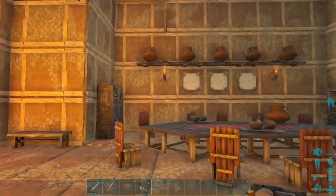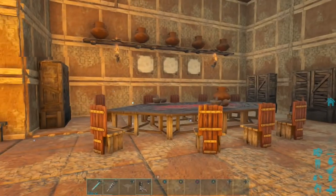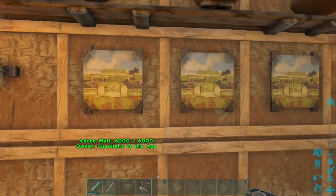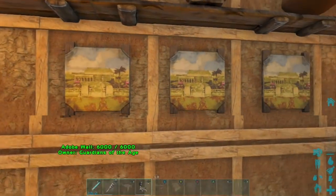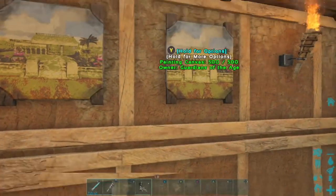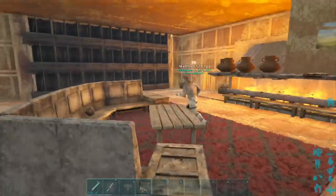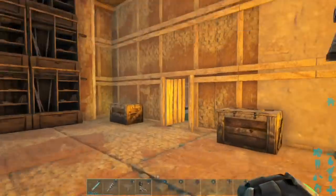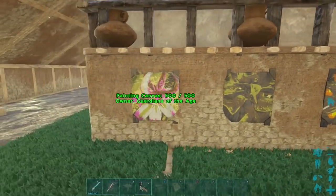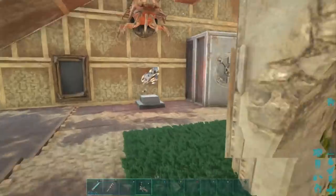Now sometimes it kind of takes a minute to load up. You can see right now it's not loading up from a distance — you get up close to it and then it loads up. So what I did was I spawned in a camera, took a picture of my villa from the outside, and then came in and painted it onto a canvas. I've got pictures spread out throughout this thing all over the place — pictures of plants.